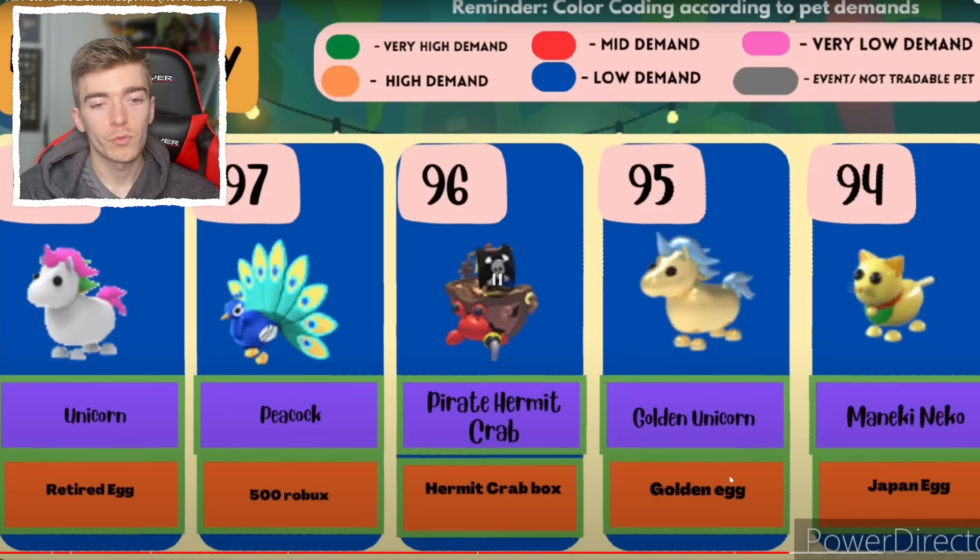The unicorn definitely has a good value because you can only get it out of the retired egg now, and not many people have the retired egg — to get one you need VIP, and VIP costs Robux, so not many players bother opening the retired egg. Peacocks, then the pirate hermit crab — how is that so valuable? It's a cool pet, that's probably why.